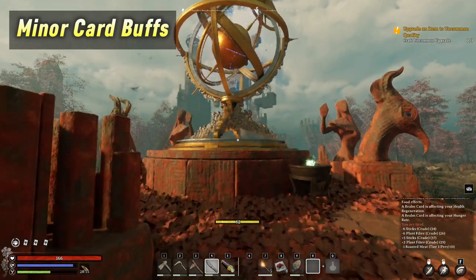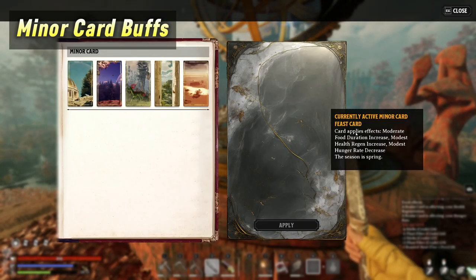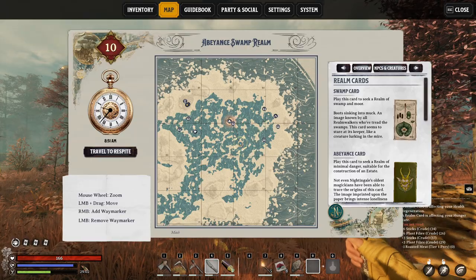Make sure to take advantage of the minor realm cards — these can provide really powerful buffs. One of them can double the duration of potions and food, which is a great card for taking down the first boss. You can activate minor cards at the realmic transmuters on your map.